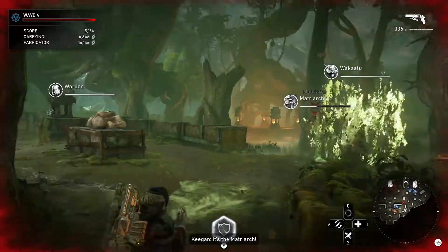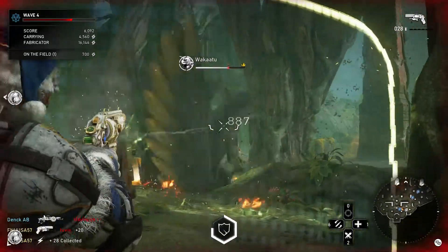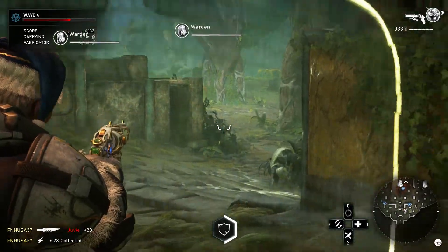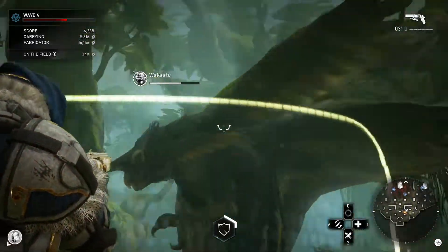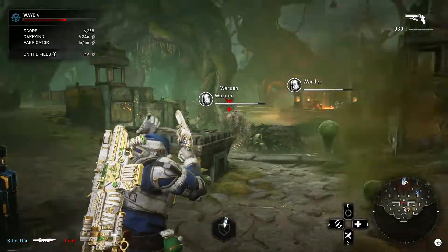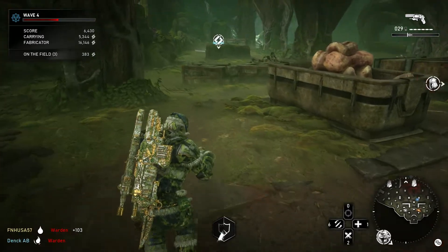I had that glitch where I got stuck on the Wakatu, which is annoying. Remember, if you're playing Anchor, you have your shield, and anyone — including yourself — who shoots through the shield gains a 50% damage bonus. On this low difficulty, most of the time your teammates are just going to be running around doing whatever they feel like. That is this Boss Rush game mode.